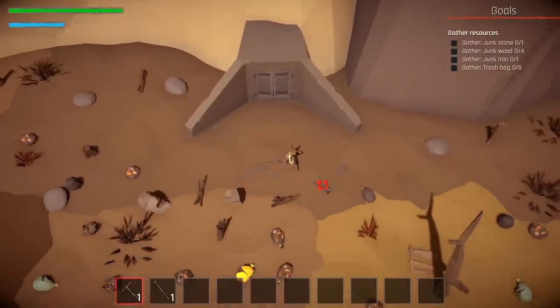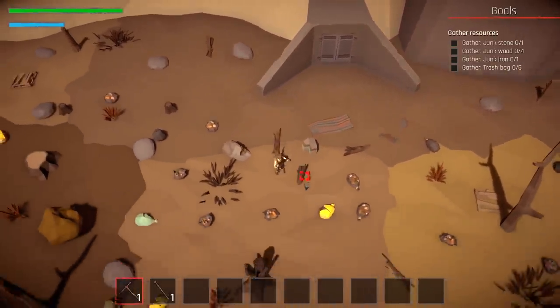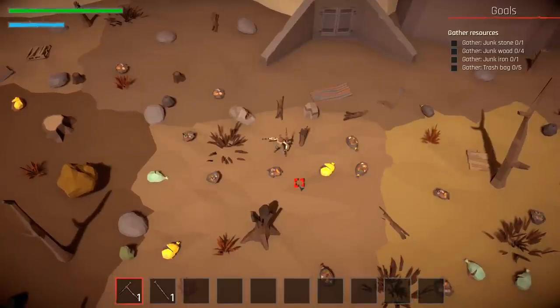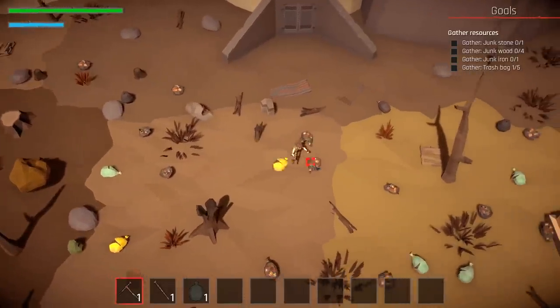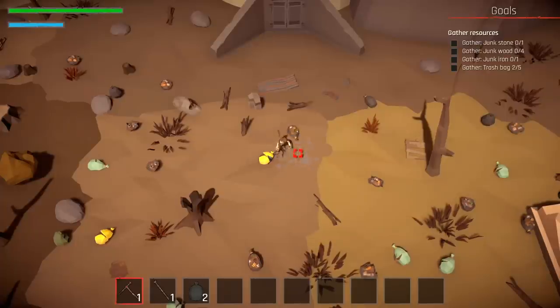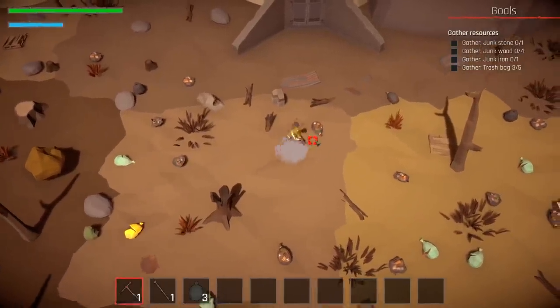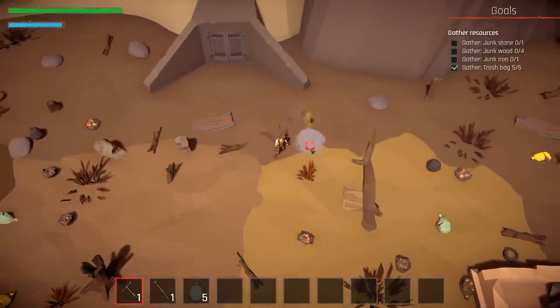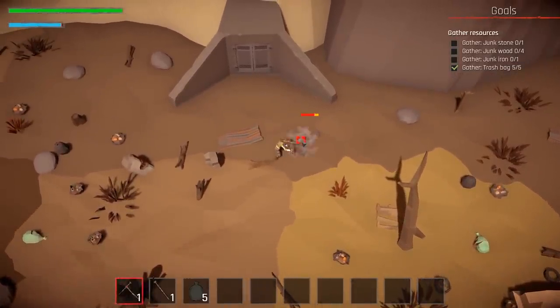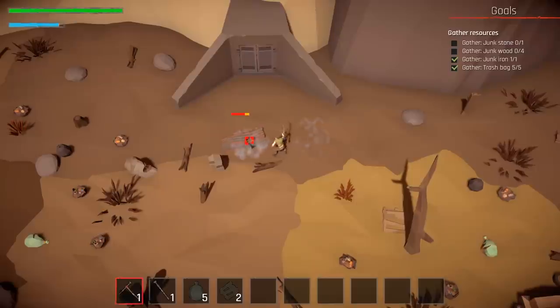Alright, so here we are outside of our bunker. The first thing the game wants us to do is to gather up some junk stone, some junk wood, some junky iron, and apparently also five trash bags. Trash bags are laying around all over the place right here, so this should be easy peasy. We'll just take our handy-dandy pickaxe, we'll mash out a couple of trash bags. Also some corrugated steel over here — I'll probably go ahead and knock that on out as well.